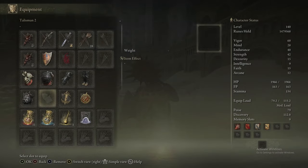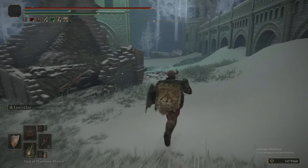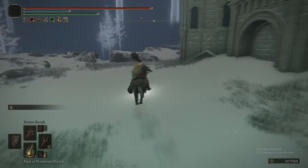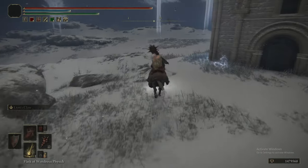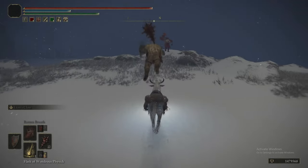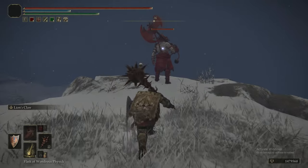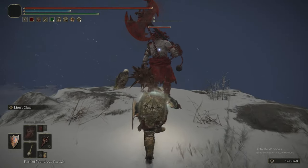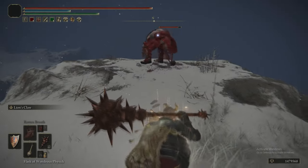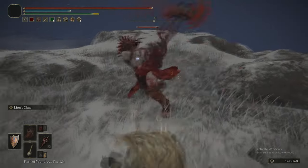I put the Dragon Crest Talisman +1 back on. Where do we get the +2 Dragon Crest Talisman? That's in the Haligtree. At least it sort of makes sense, because the Haligtree is harder than Farum Azula. For your average player — the everyman — yes. That's who this guide is for.